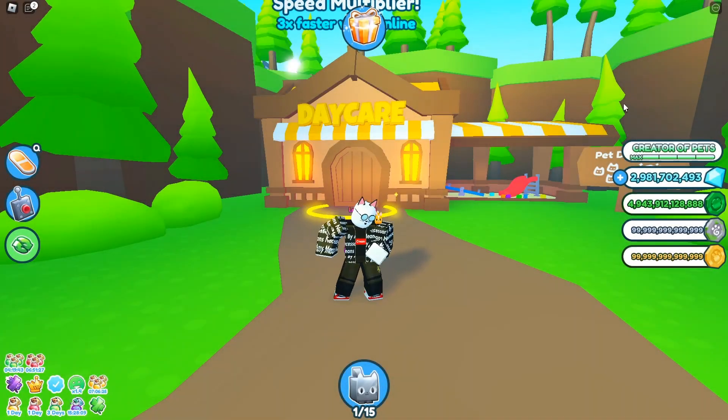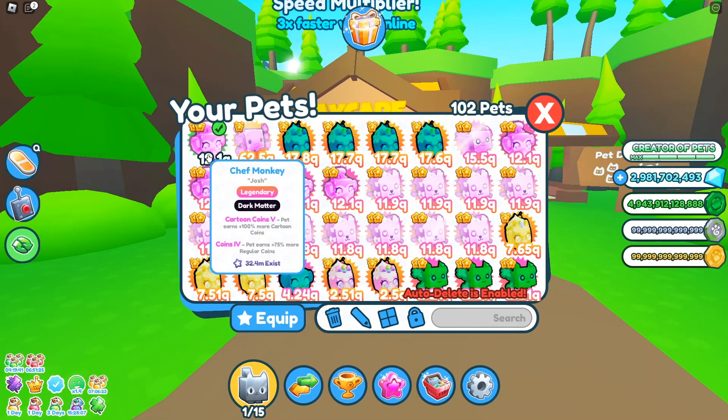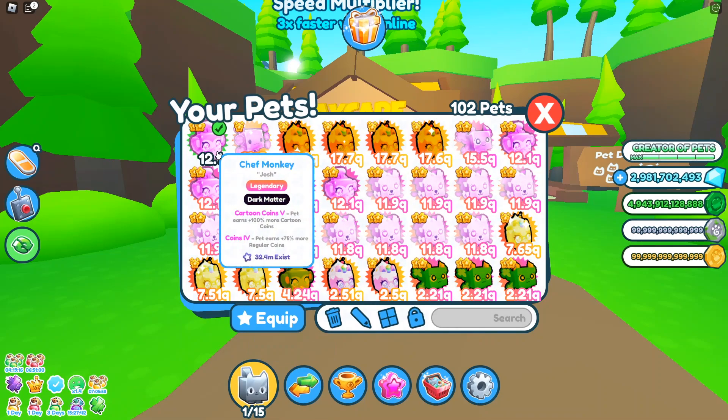Alright guys, we're back in Pet Simulator X, and in today's video I'm going to be showing you how you can fuse the brand new Chef Monkey, which is the strongest pet in the game, and which you can enchant for Cartoon Coins 5.